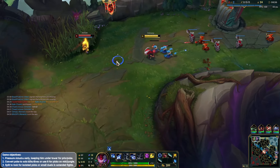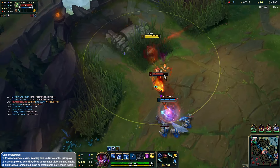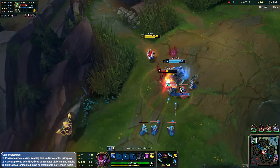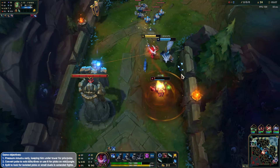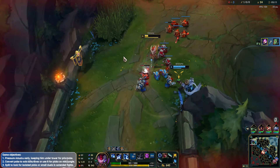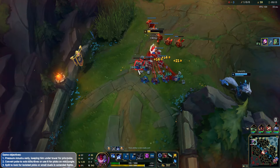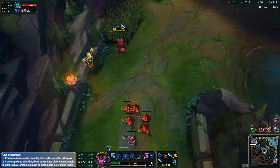My jungler's going to be able to come around. We got a stun off, which is huge. Can we kill this guy? Nice — awesome! He's got no TP as well. Nice play from the Warwick to actually help us out with the TP trade there.